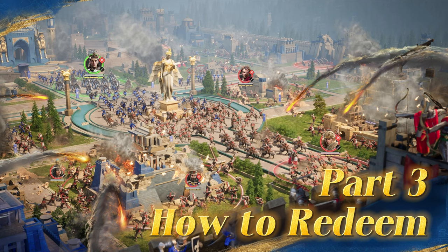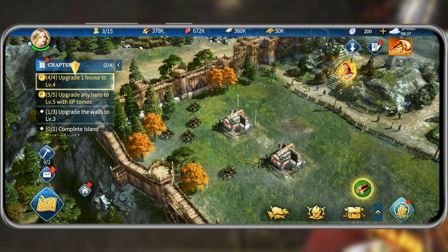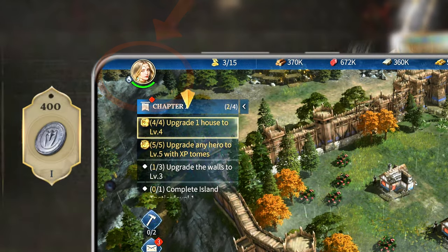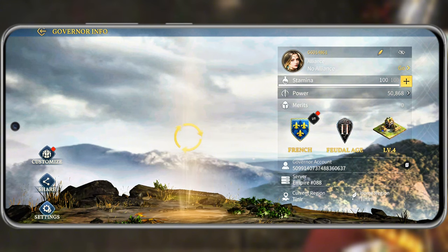How to Redeem. Let me show you the steps to redeem the code. First, open the game. If you haven't downloaded it, we've put the link in the description below. Once you're in the game, tap on your avatar in the top left corner. If it doesn't show up, it means you need to finish some basic storyline missions first.